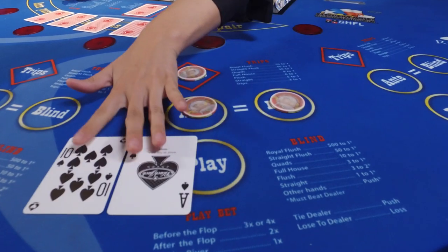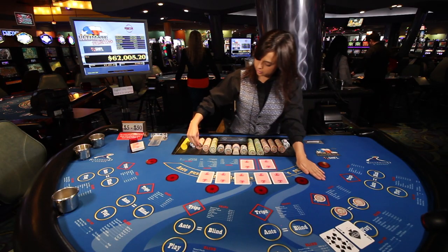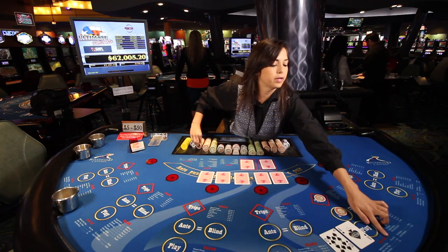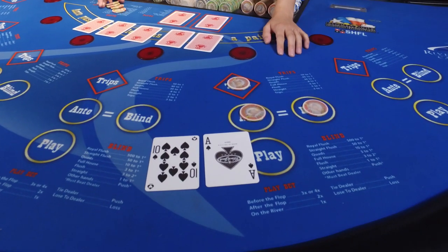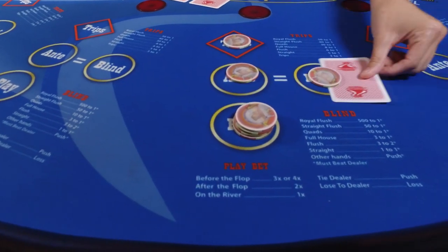This player's hand is an ace-10 suited, which is a pretty good starting hand. A lot of players would go ahead and bet four times on that. We'll go ahead and place that bet, and then these cards are tucked under the blind.